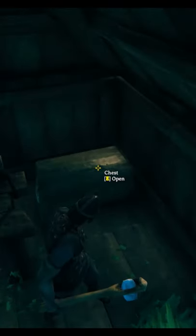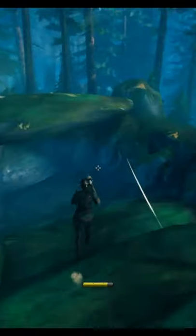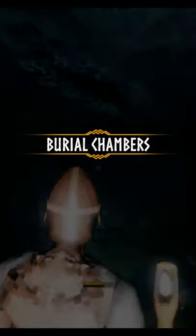This quick tip will help new players speed up to the bronze age. We're using two things: FOB, explained here, and corpse run. You'll die a lot inside, so we're building a FOB right next to the burial chambers for instant respawn and zero travel time.